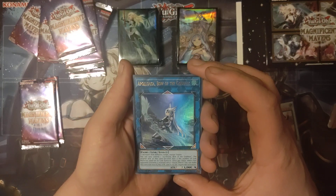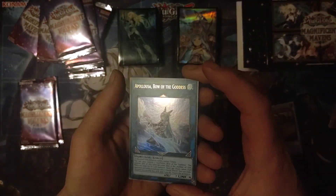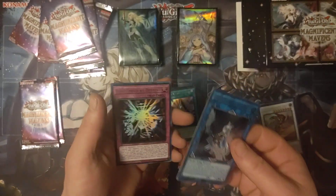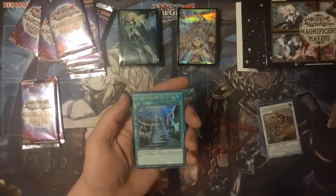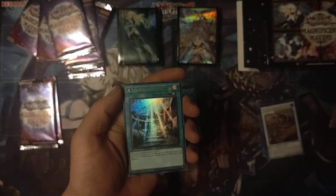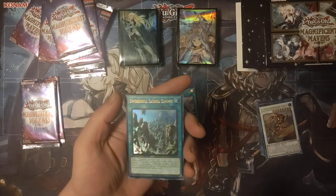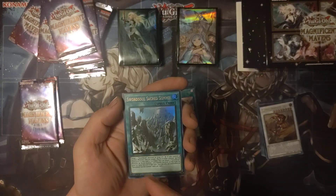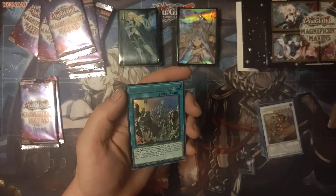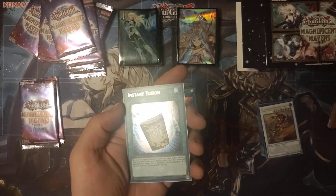Apollousa, Bow of the Goddess — that one's beautiful looking. Blast Held by a Tribute Destiny, A Legendary Ocean, Swordsoul Sacred Summit — it's like weird stuff in the rocks, it's cool. Instant Fusion again.